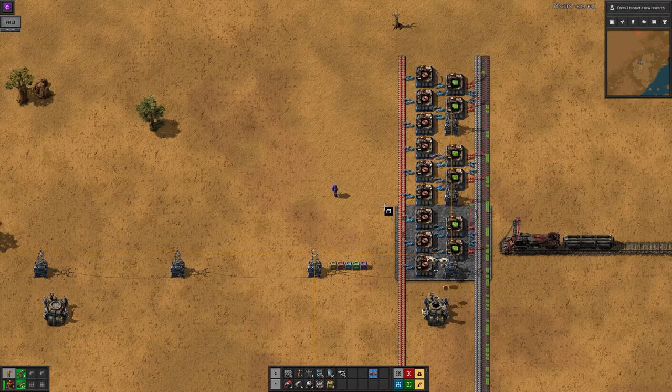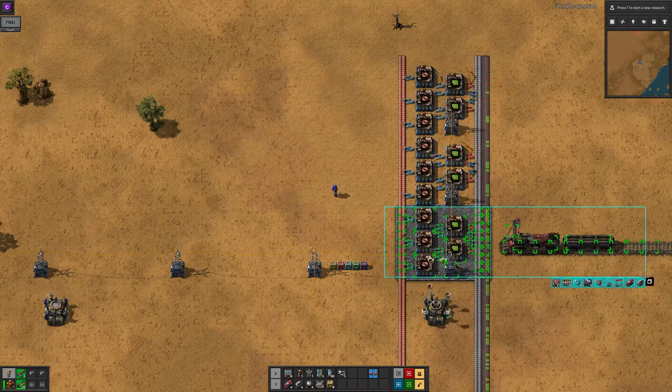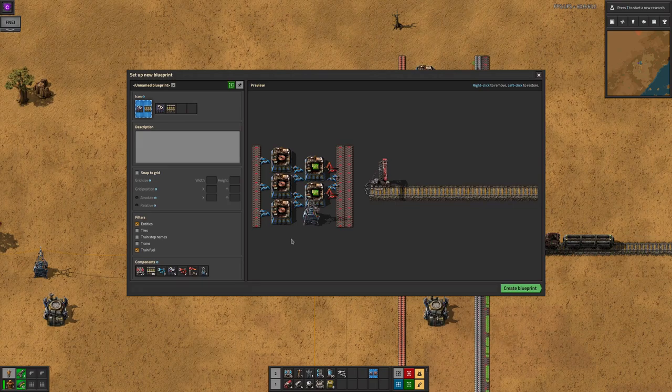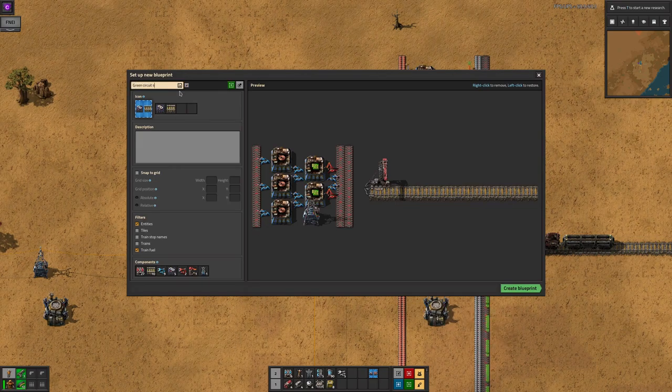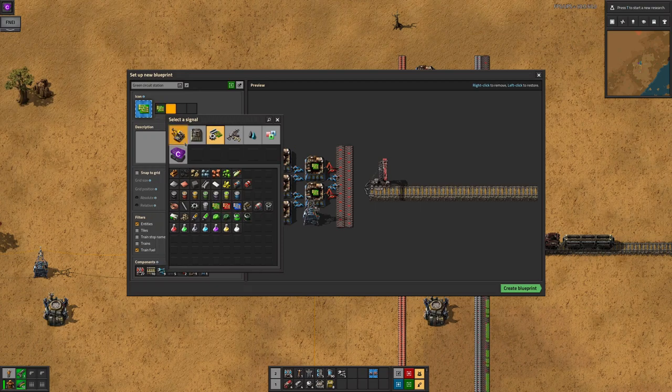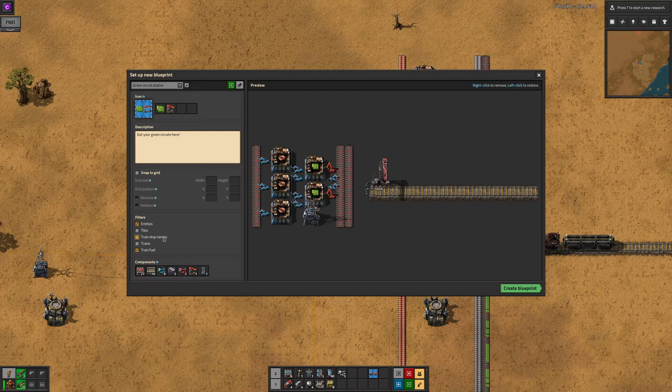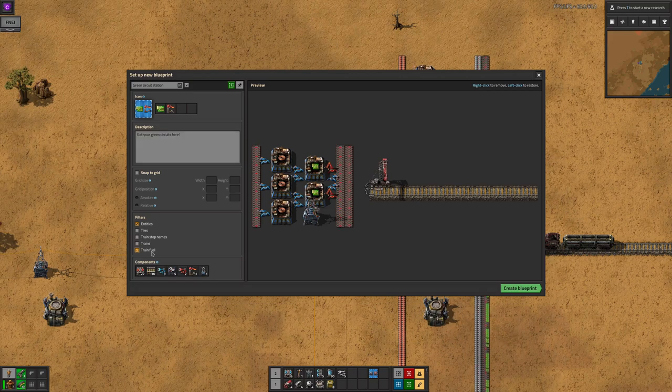However, if you hold down shift when you drag, you'll see a blue highlight on the selection, and when you release, you'll get a lot more options for your blueprint. You can give it a name, choose the icons that will be displayed on the thumbnail, add a description to remind you later what on earth it's for, set it to snap to grid — which I'll come back to later because it's quite complicated — and you can choose what sort of information gets included with the filters.